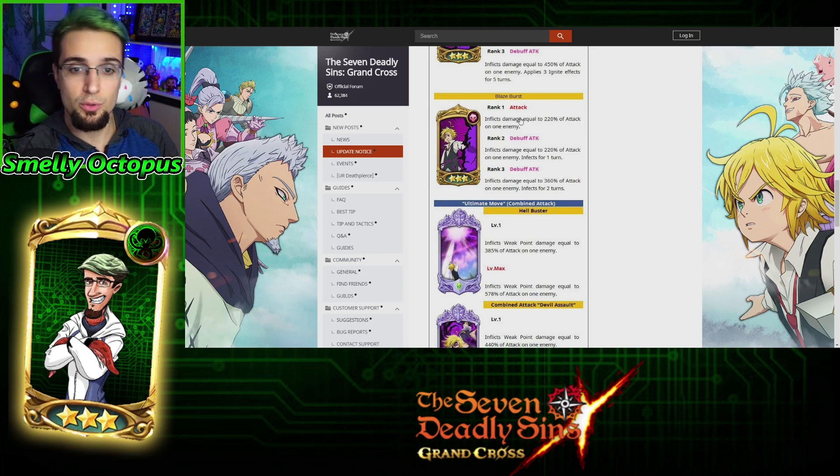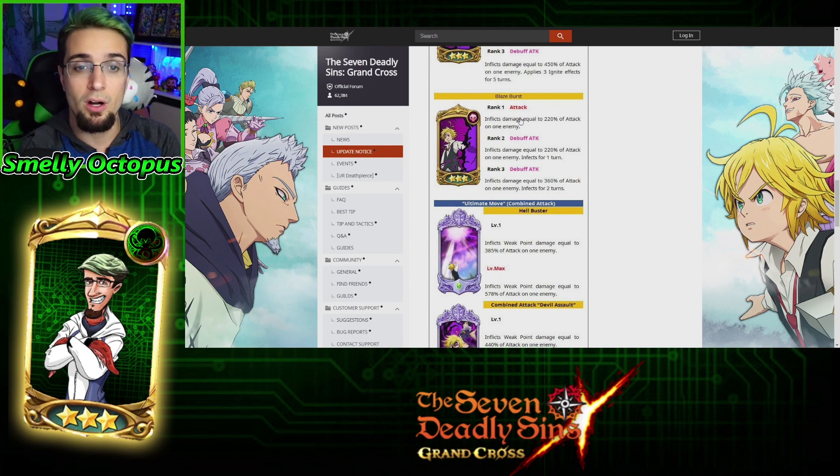His second skill has an attack of 220% at Rank 1 and 2, so it doesn't make a difference which one you use, especially when you're going against the Raid Demon. You just want to use Rank 1 or 2. If you have Rank 3, then you get a difference of 360% attack, but it's also a debuff card at Rank 2, and at Rank 1 it's just an attack card.